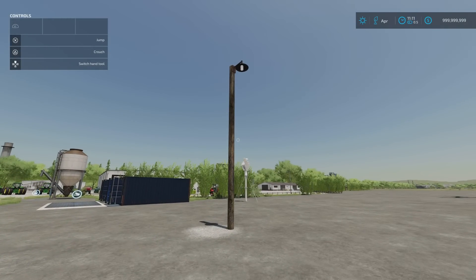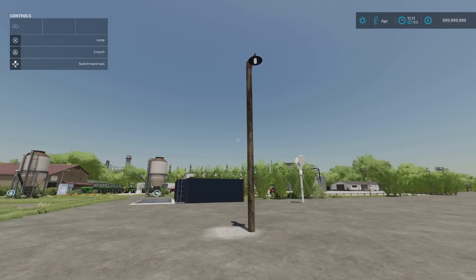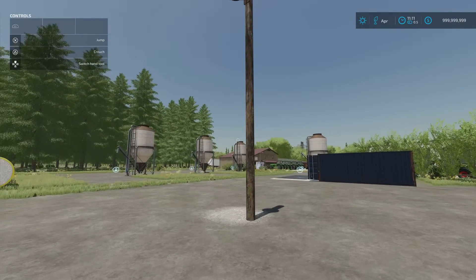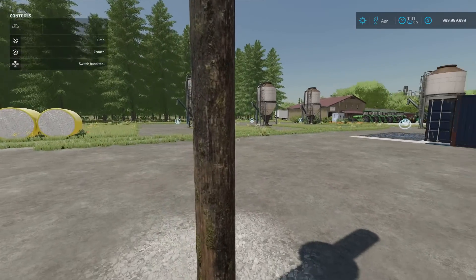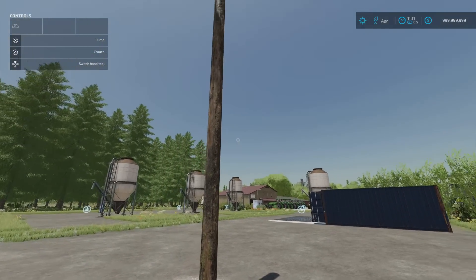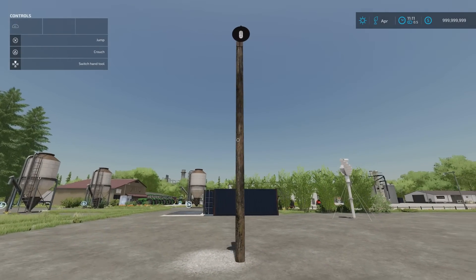Next we have the Old Wooden Light Pole by BK Mods. 0.07MB download, three slots on console for the first one, 100 to buy. You'll find it under build mode, under decoration, and under lights. It comes on automatically at night - there's no light switch on it. Nicely detailed and textured, it looks like old wood - it is an old wooden light pole after all.